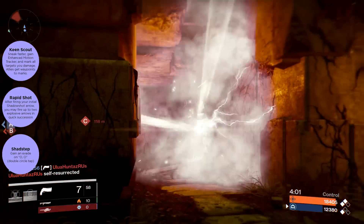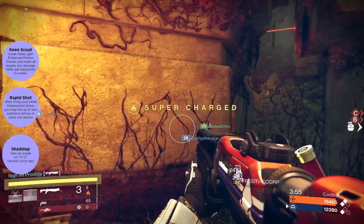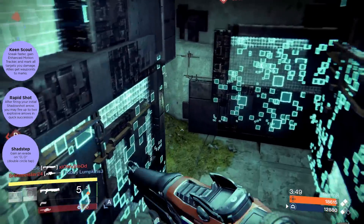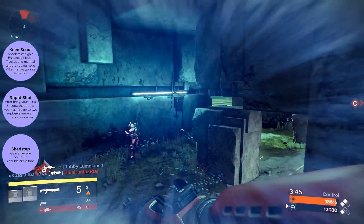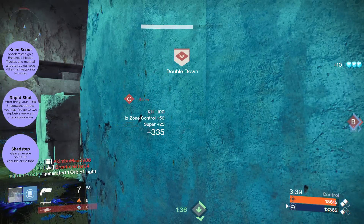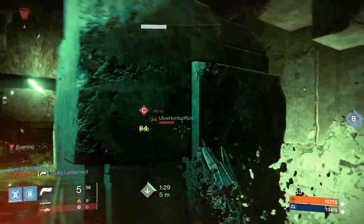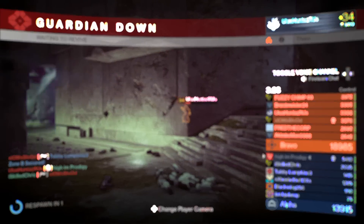We have Keen Scout — sneak faster, gain enhanced motion tracker, and mark all targets you damage so allies get waypoints to them. Then Rapid Shot — after firing your first Shadow Shot arrow, you may fire up to two explosive arrows in quick succession. And finally Shadestep — you gain an evade when you double tap the circle or B button.